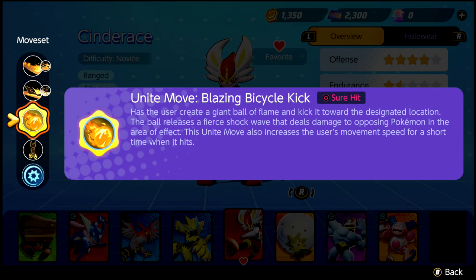At level 9, you will learn the Unite move, Blazing Bicycle Kick. This is a sure hit move that can deal major damage to opposing enemies.